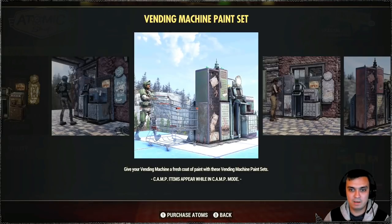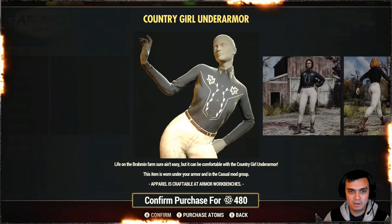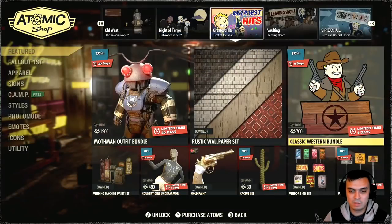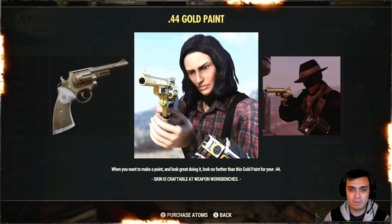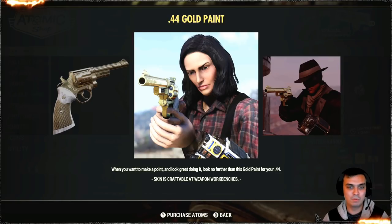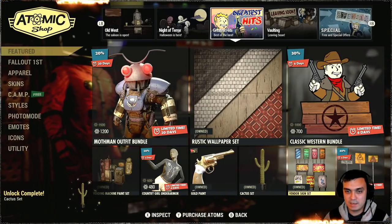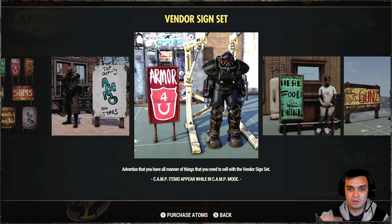Vending machine set - I already have it. County girl under armor - there we go, so this is the under armor. That looks like an under armor in my personal opinion - it doesn't look like an outfit. Gold paint for the .44 - it's a good paint if you use this gun, good to have. I usually display it but I plan to play some pistol builds as well. The cactus set with a 60% discount - hello, 60%, I'll take it! Vendor signs - pretty good ones by the way, to put next to your vending machines so people understand what this machine is selling.